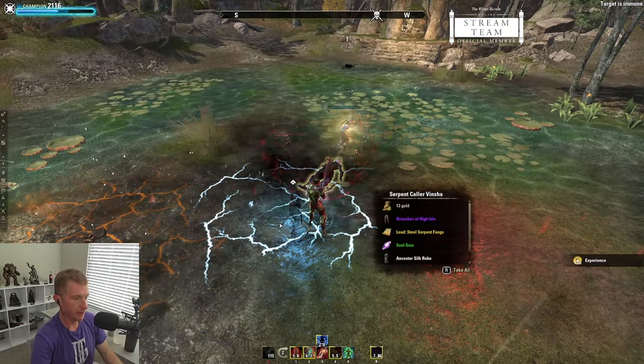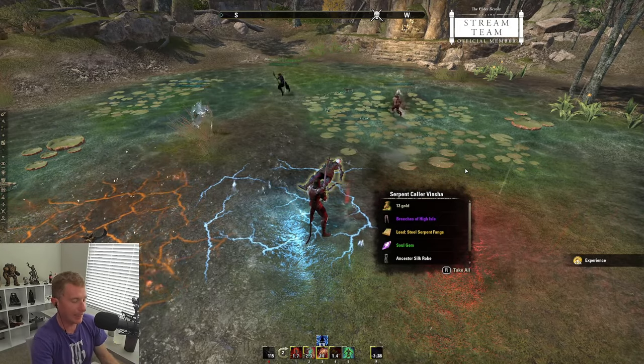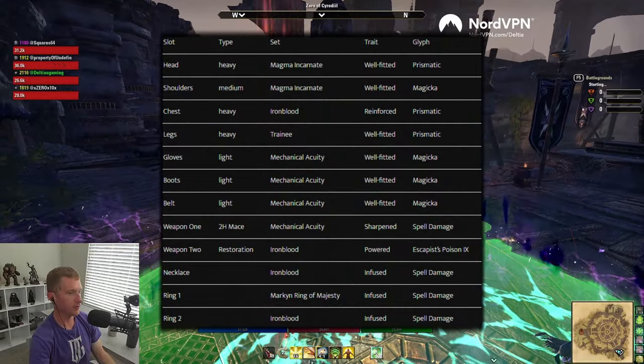Once you have all five leads, you go dig them up, collect them, and when all five are combined you get the Sea Serpent's Coil mythic.